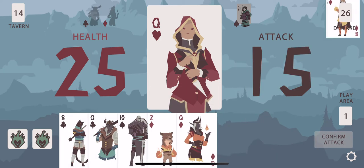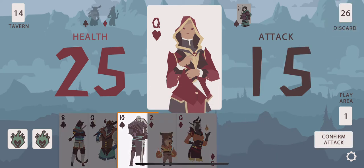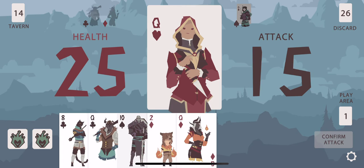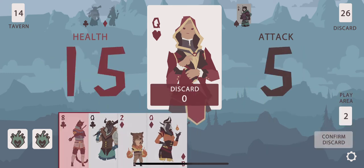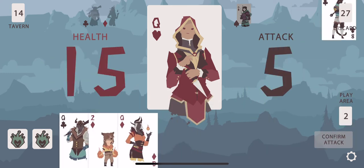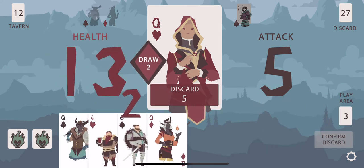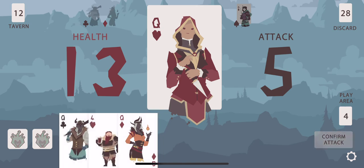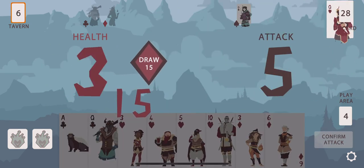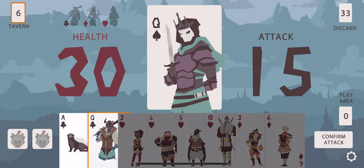Fifteen here against the Queen of Hearts. I think I'm better to take a bit of damage and try and save that Queen of Clubs for the Queen of Spades. We all know how painful she can be. Don't draw terribly. Nice. Plenty of diamonds there and she's dead. Queen of Spades, see you later.